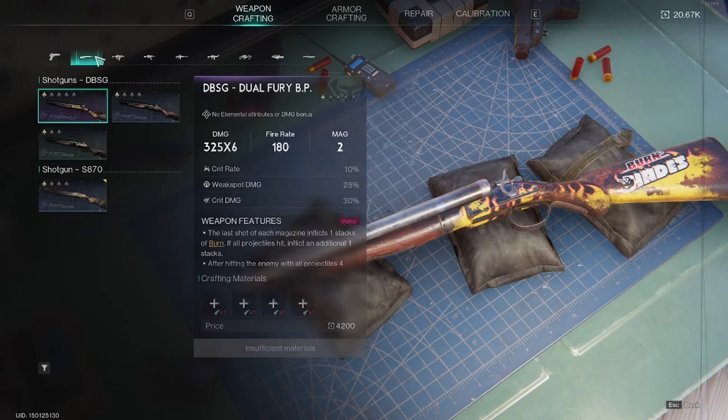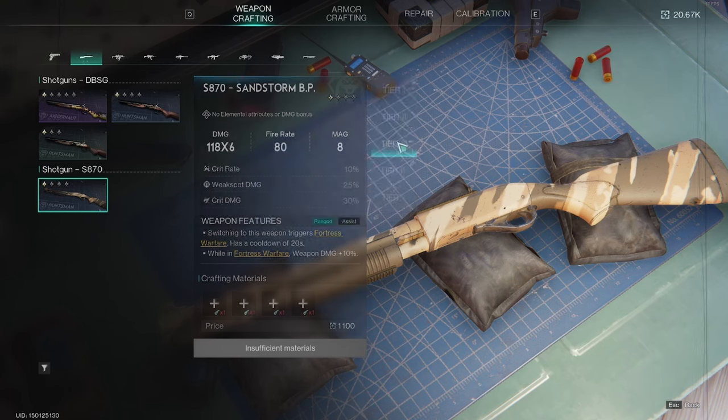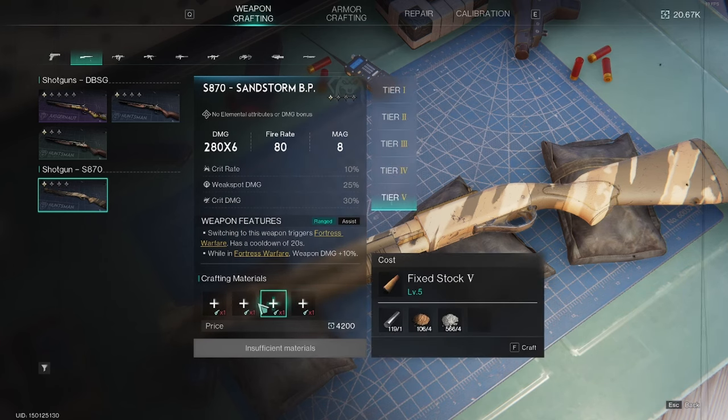Let's talk about that shotgun blueprint we just fused. In here you can see what tier — tier one through to five — and depending on your workbench and how far you've progressed, it will tell you the effects and higher damage, and it does tell you how much it costs.